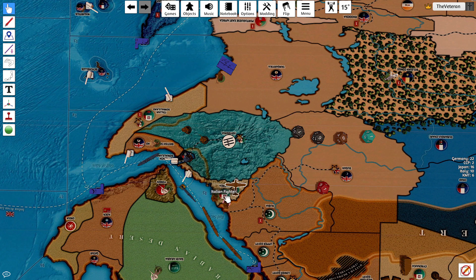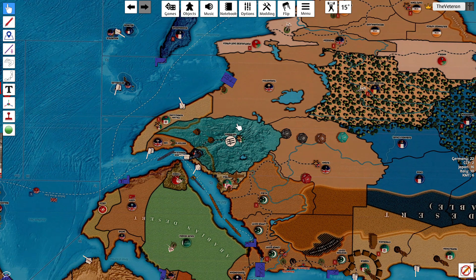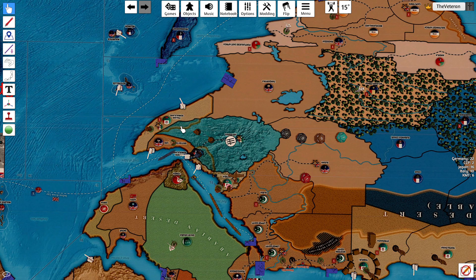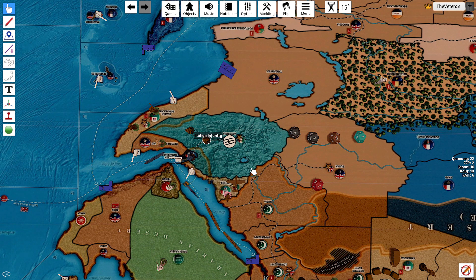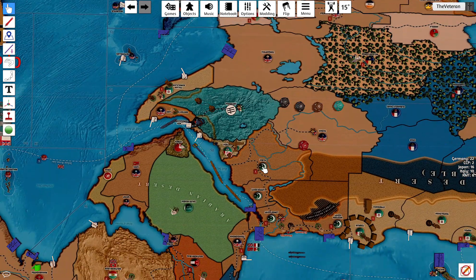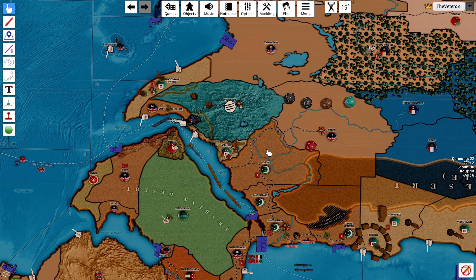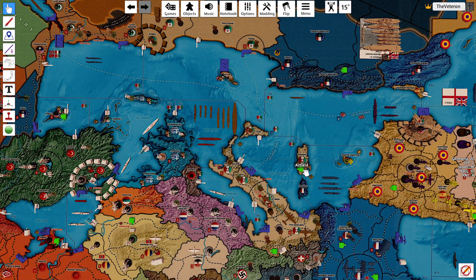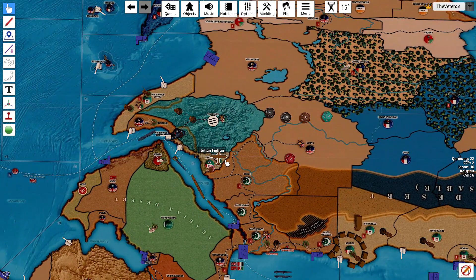Colonial Eritrea placement. A militia in Italian Somaliland — both militia will go on Somaliland. Then we'll do the airbase — place the airbase in Eritrea.